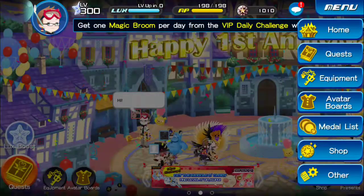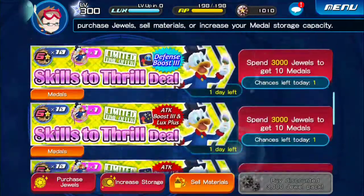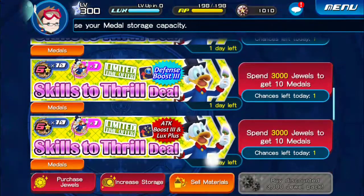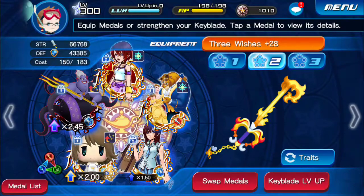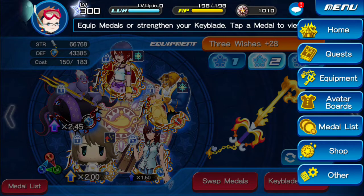So let's go ahead and take a look at the current shop. I want to see if they added anything new — I didn't read the updates. Nothing new. We've still got the Skills That Thrill deal. I did a purchase for Defense Boost 3 because my Keyart 1 has it on there and that is a useless medal now, so I needed another copy and I didn't want to get rid of my cutie little Roxas.